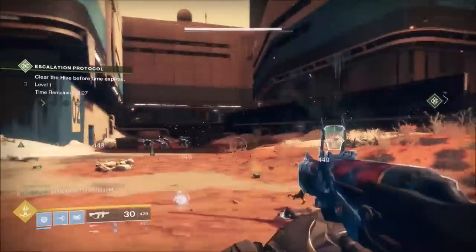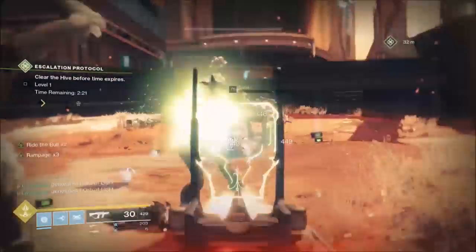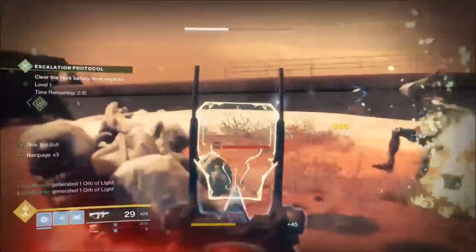You'll have two rotations of enemies. The first time you might have a wave of thrall, and then you'll get a second big wave of thrall. The next time you'll get a big wave of thrall and then two shielded knights and some acolytes.